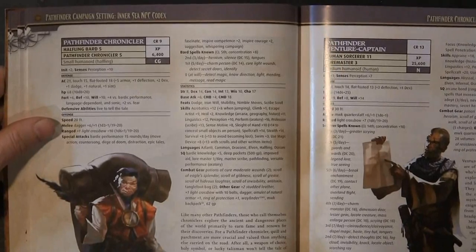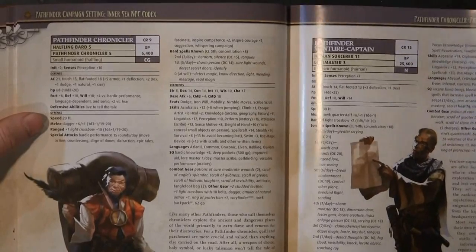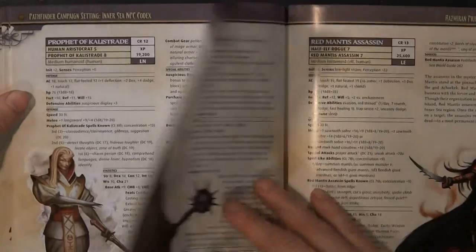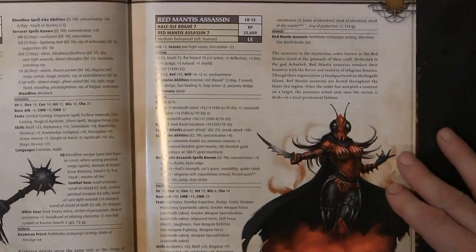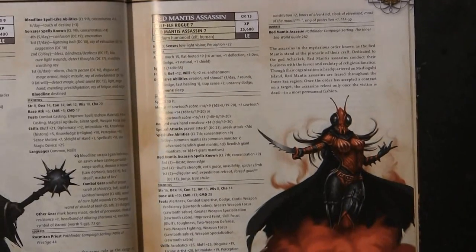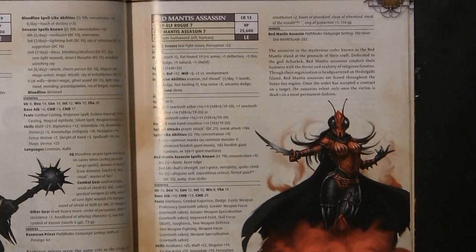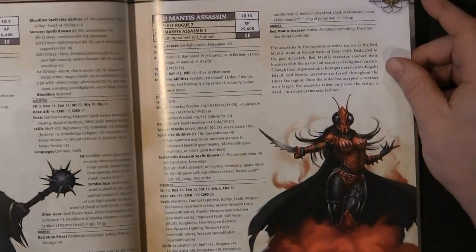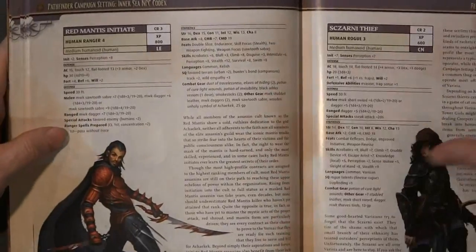Then you have the Chronicler, Pathfinder Venture Captains, Prophets of Calistria, a Pure Legionnaire — which is an interesting concept. Of course you've got the Red Mantis, which is a pretty popular theme within the realm of Golarion. At least in the circles I've run in, people talk about them like they're iconic legends. And then you've got the Initiate for the Red Mantis.